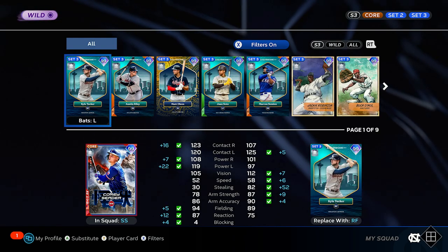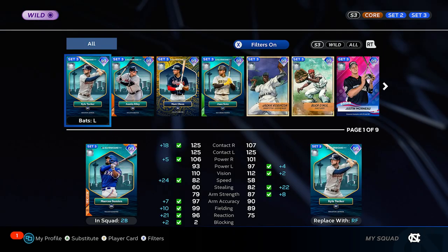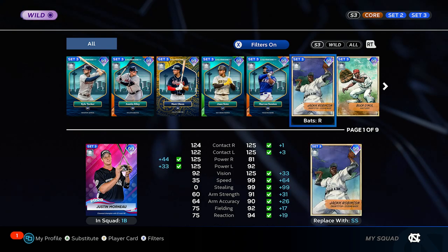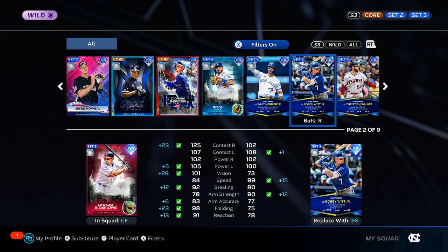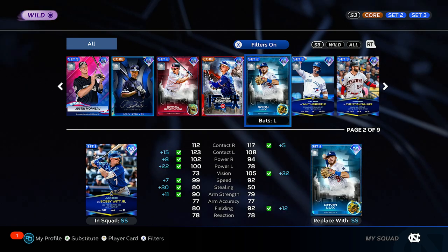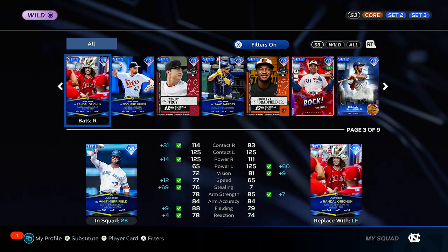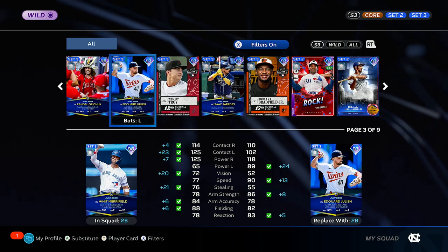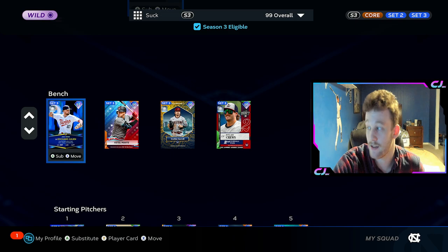It is absolutely insane. I'll run back through them. Grady Sizemore — if you really like this card, this is probably the only way to keep him viable up until this point in the season. Corey Seager is a core card and becomes Babe Ruth Jr. with the boost. It is absolutely insane what it can do for a team. The new Edouard Julian looks like one of the best second basemen in the game with the Ripken boost.